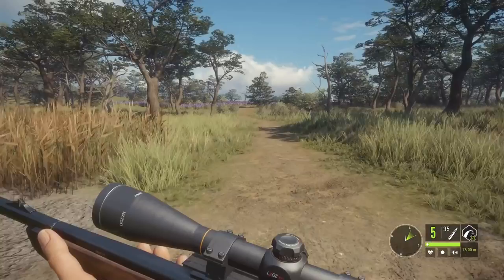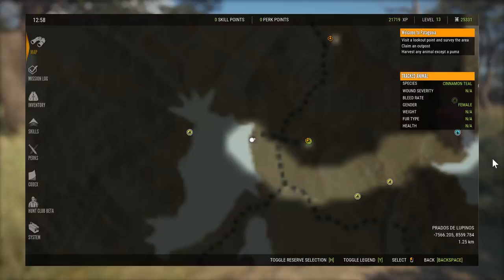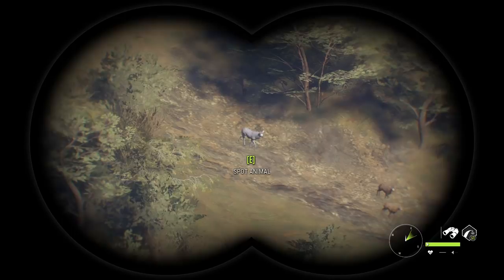Now that Parque Fernando has been officially released on all platforms — at least it should have been by the time this video goes live — it's time for a beginner series guide on the new map. Right now we're just getting in; we spawn down here by the lake and get a little mission to go to a lookout point and then an outpost right after that. We'll do that quickly and then get into what beginners can do on this map.